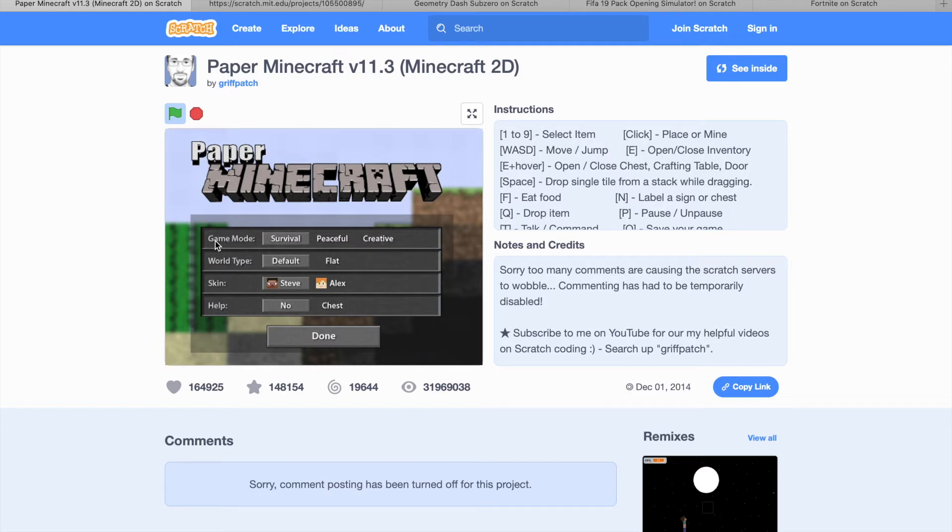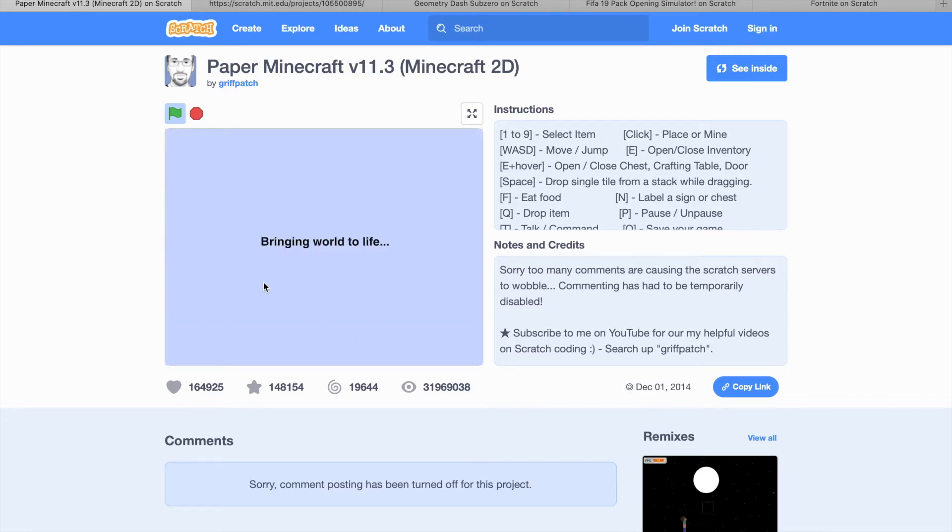So this is a new game mode. This is Minecraft, everyone's favorite game, and if you want survival, peaceful, or creative, just choose your option. Survival is for people who really like to kill zombies, peaceful is for people who are peaceful. Creative is just like there will be no zombies, everything will be easy. So I'm going to do survival and do the default world. I want Alex and I need a chest because I'm doing survival. So the game is going to begin.